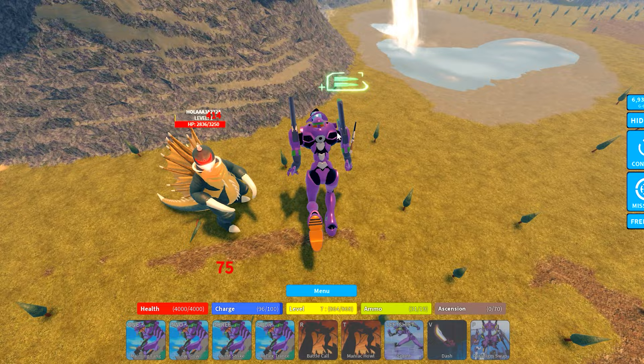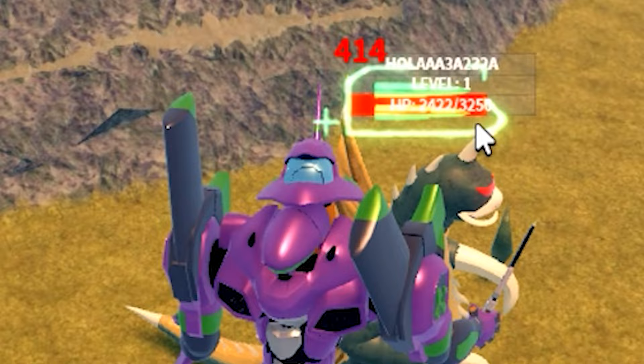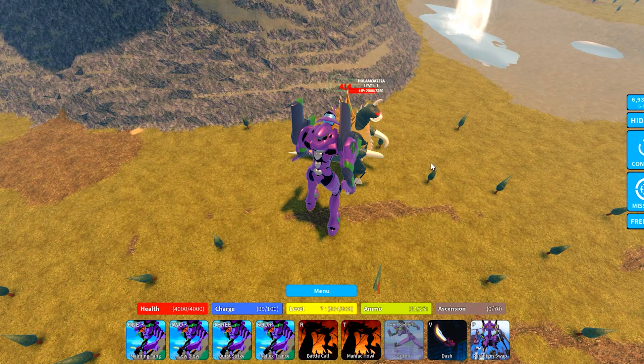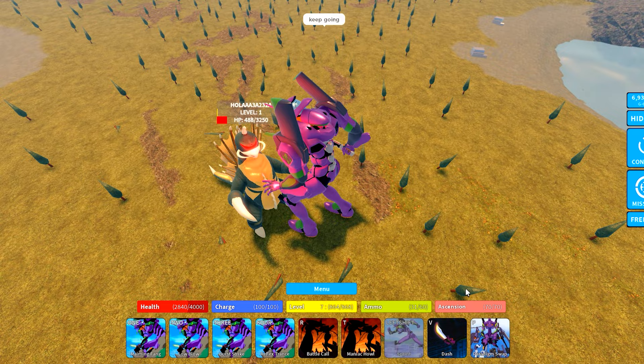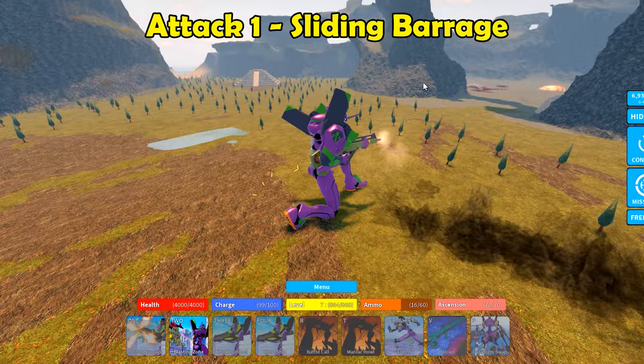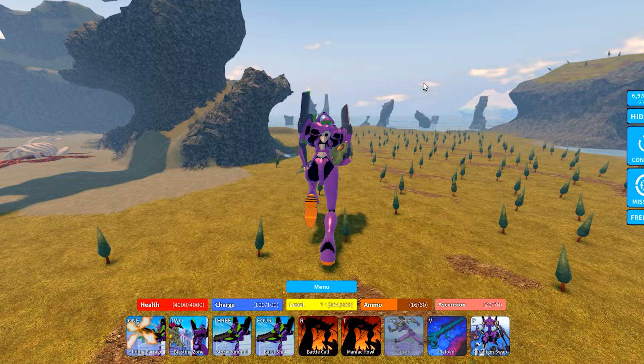To get ammo, you've got to keep attacking other players in mode one with knife — just keep using any of these attacks. Every time it lands you get a little bit of ammo. I have 51 and you can see the little bar going up. To get ascension, which you need to turn into mode four, other players have to attack you.